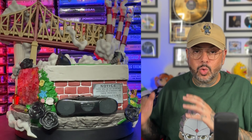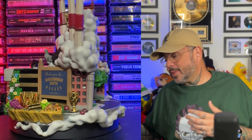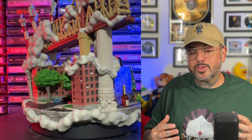You got Nas standing on the Queensbridge houses, got a boom box, a crown, gold bricks, a scepter. In the back is a more detailed view of Queensbridge from Illmatic, got the bridge in the background, smoke everywhere, and it comes with six replaceable heads.